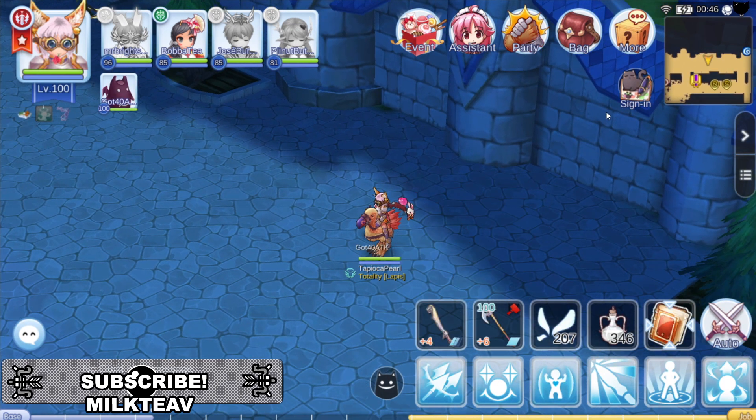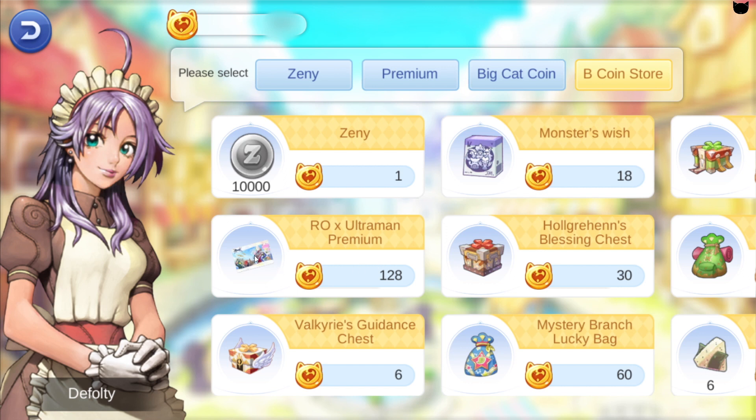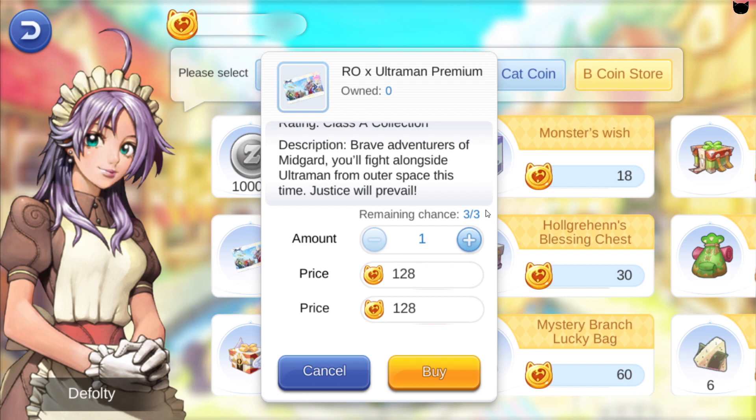In today's video I'm gonna be showing you what you can actually get from the Ultraman Premium. You can find it here after pressing the recharge button in the Bitcoin store — this one costs 128 BCC. It's got a pretty bad description; it doesn't say anything about what you could get from it. It just says 'brave adventurers of Midgard, you'll fight alongside Ultraman from outer space, this time justice will prevail.' Apparently you can only buy this three times.